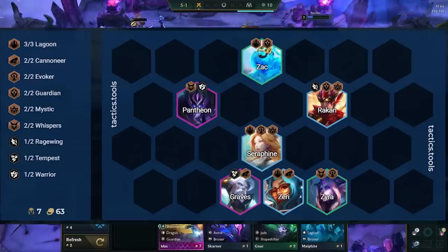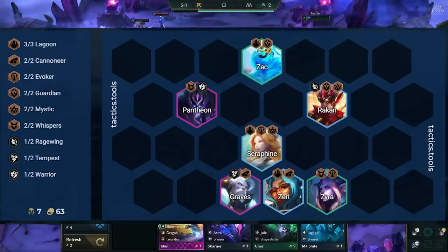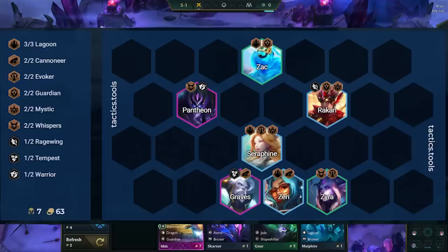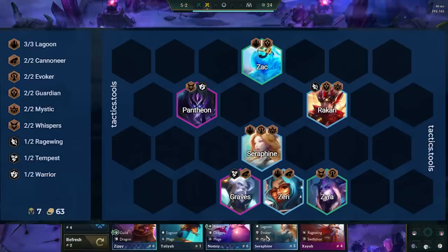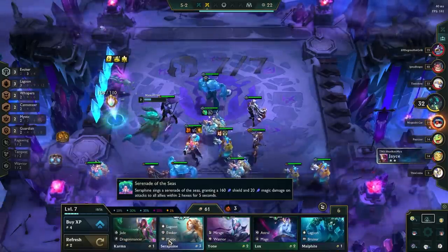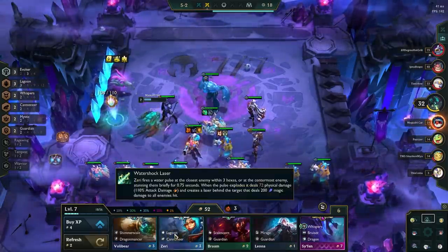The whole game plan is to stall and let Seraphine ult multiple times. When she ults, our entire team deals magic damage on hit with her auto attacks, which ends up being a lot when we have 7 tank units. You will slow roll with this board until you hit Seraphine 3-star, and once you do, level up to 8 and play Bard or another unit based on your augments. I'll talk more about how we can change our level 7 and 8 boards based on our augments, as well as what we can add in at level 9 later in the video.